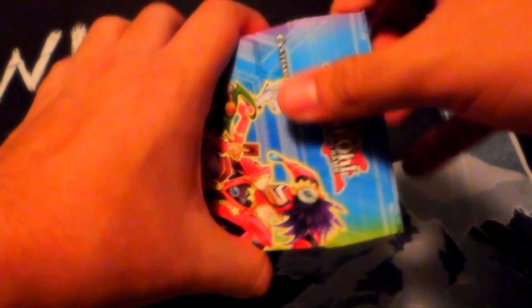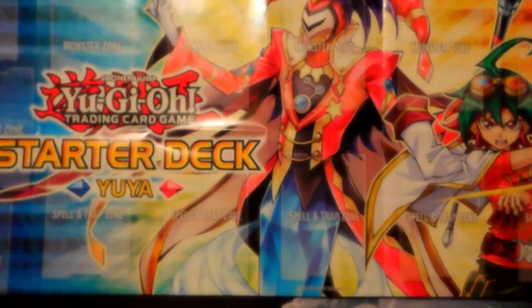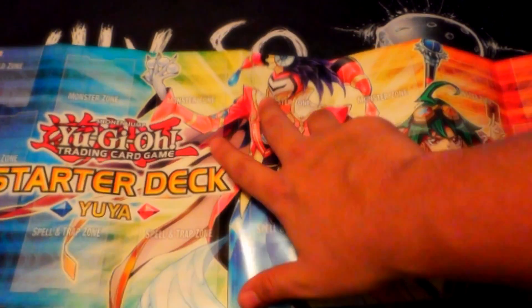Here's what the front and back look like. I think it comes with one Ultra Rare and two Super Rares — there might be two Ultras and two Supers, I'm not too sure. Let's just get this out of the pack. Here's what the paper playmat looks like. It's got your Field Zone, your Extra Deck, and all that good stuff for the beginner players.